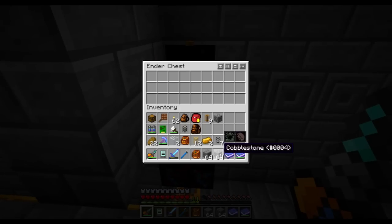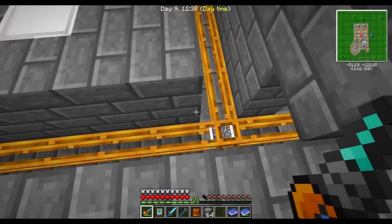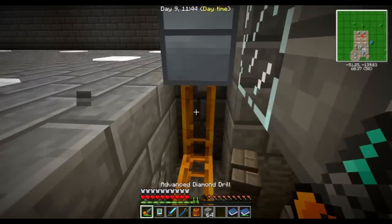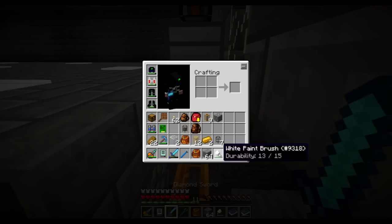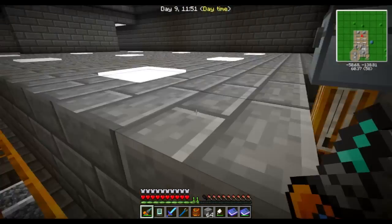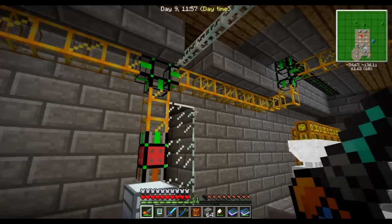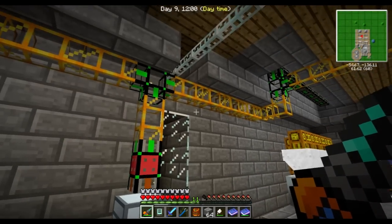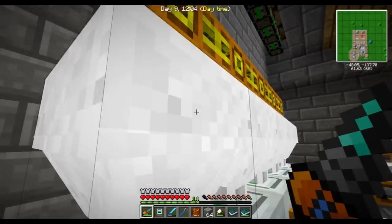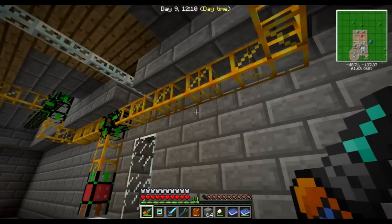Cobblestone into this chest here gets pumped out. It's immediately colored white, because it doesn't know where to go. This would be the — yep. And now when it goes into here, it will get sucked out and whoosh — it went straight into this barrel here, which happens to be now with 65 cobblestone. Awesome!